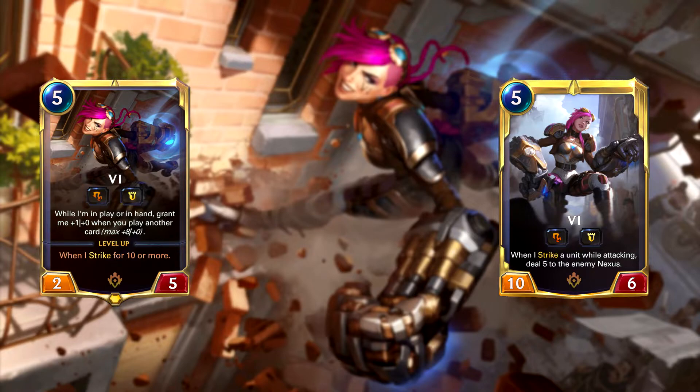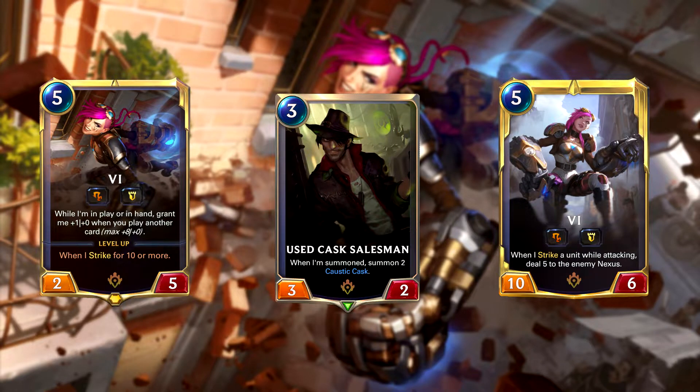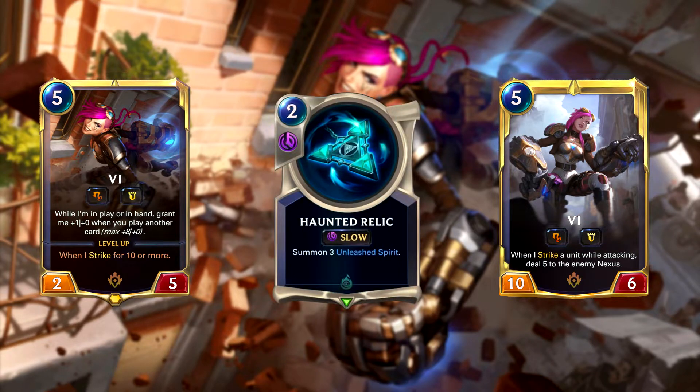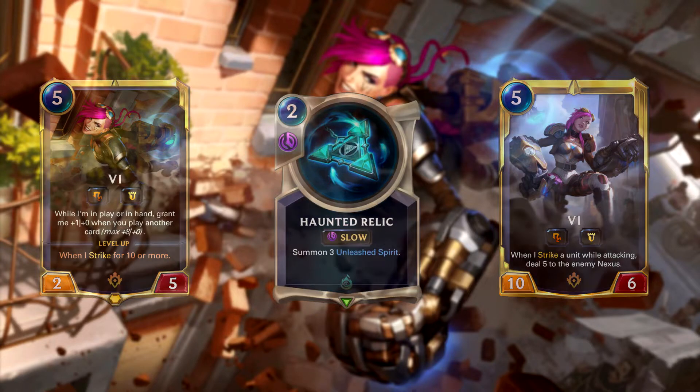As far as synergies, aside from the other Piltover and Zaun spoilers, Cask Salesman should work for buffing Vi since the salesman plays Caustic Cask, which is an actual card in the game. It's possible other token-generating cards work as well, like Haunted Relic, but I haven't seen confirmation of that yet, so we'll have to test it out and see.